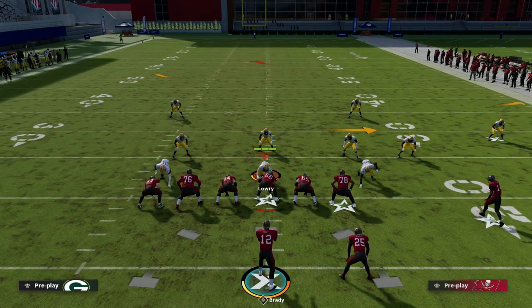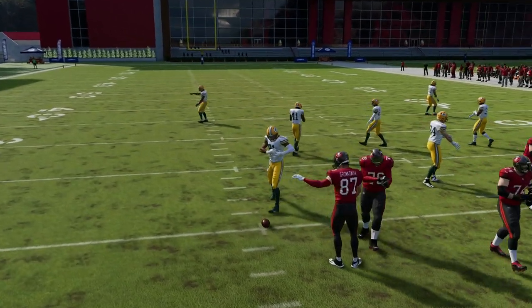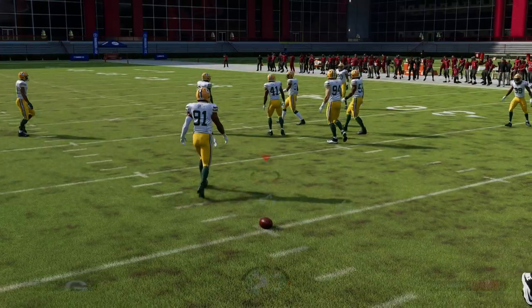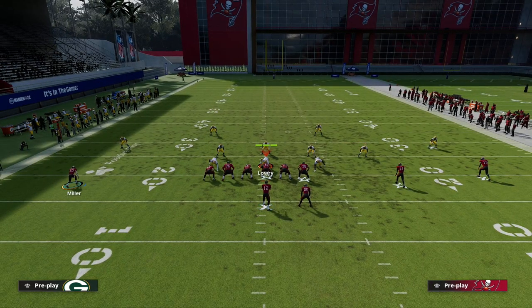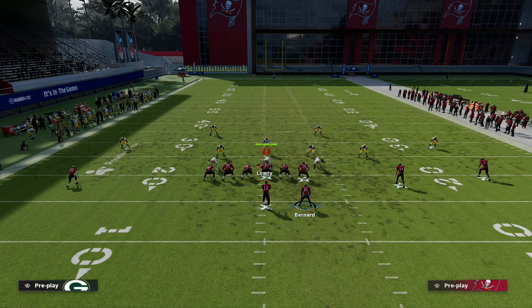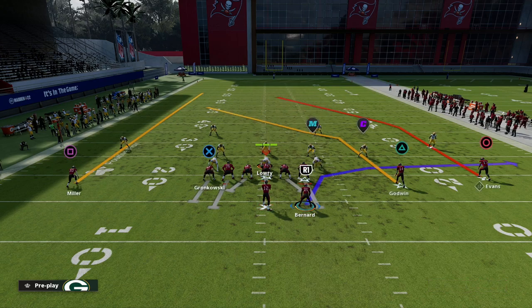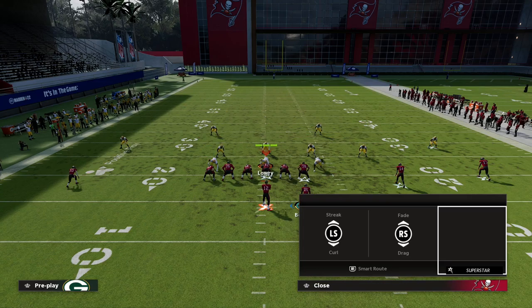Ideally, you want the ball on the left hash when calling this play — you can call it on the other side, but it's much better with your twins to the wide side of the field. I'm going to block my tight end, fade or streak Scotty Miller on the outside left, put Mike Evans on a smart-routed in-route, and put the running back on an out route.